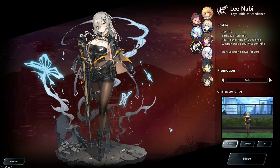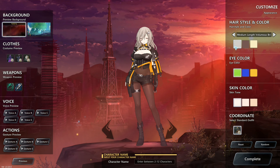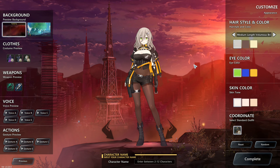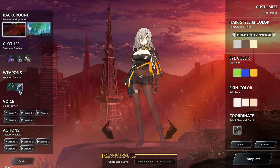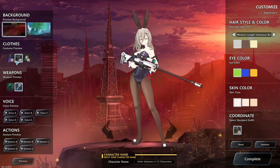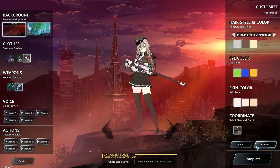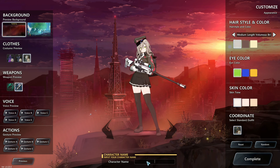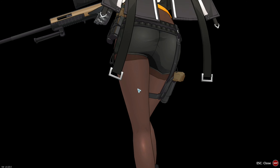Here we go guys, we're gonna check her out and see what she's all about. Hairstyle color — we're not gonna do that, we're just gonna check out what she can do. Costume preview, voices and actions. Let's go complete. Let's name the character — GH2, complete. And there it goes.